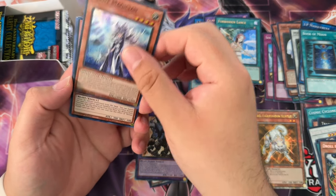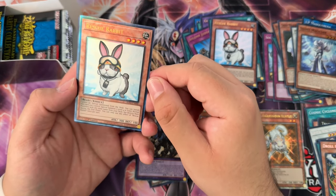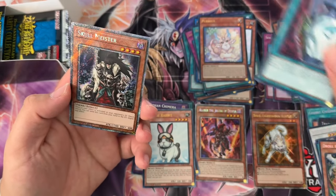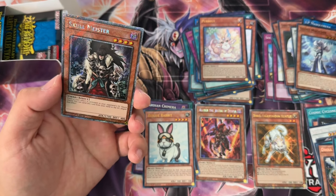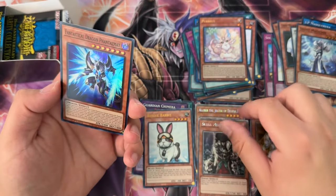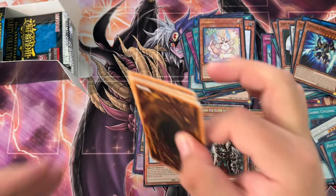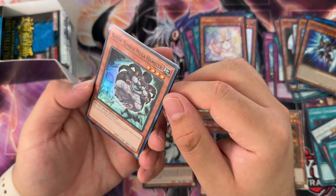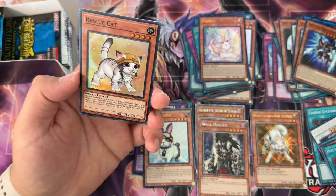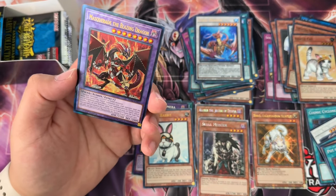Silent Magician super, Rescue Rabbit ultra — back to back, there we go! Rescue Rabbit ultimate, hell yeah. Book of Eclipse ultra, Purely ultra, Pot of Duality secret, Skull Meister as a Platinum — kind of a dud in my opinion, but we already pulled the Clown so we did win in that case. Nimble Mega Hamster, we got a Rescue Cat, Primitive Planet ultra, Coral Dragon ultra.